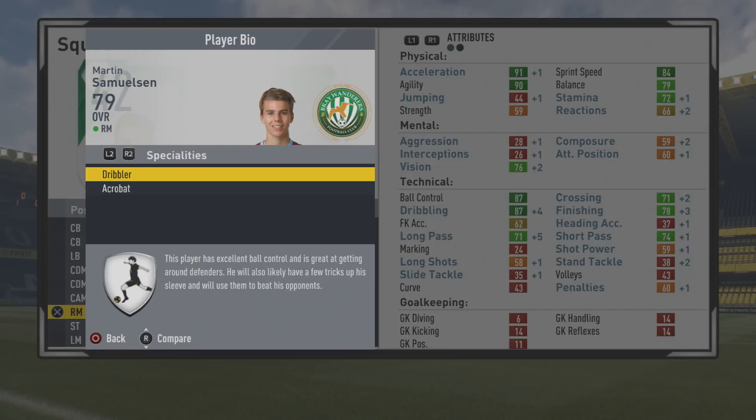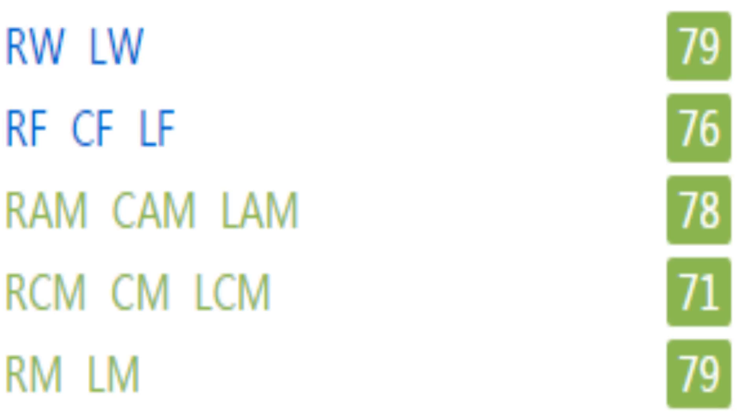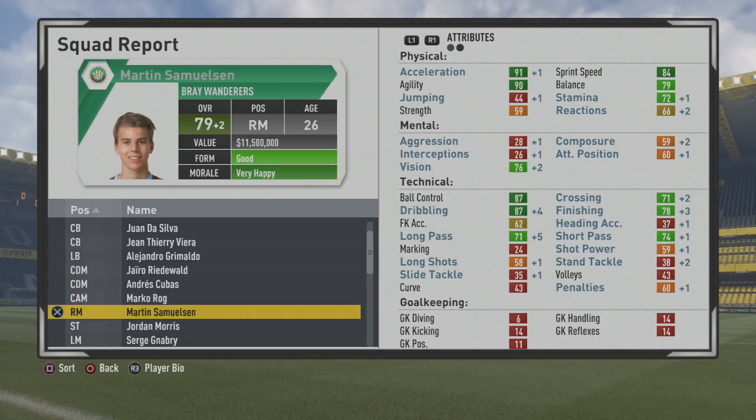He picked up the Dribbler and Acrobat specialties. He's 79 as a winger, 76 as a center forward, 78 as a CAM, and 79 as a right mid or left mid. He wouldn't be the best as a CAM, but he can occasionally make players miss when he plays there. He won't exactly be threading passes through, but he can be direct, dribble well, and occasionally score. Final stats: 84 sprint speed, 91 acceleration, 90 agility, 79 balance, 87 ball control, 87 dribbling, and decent finishing at 78, with passing in the 70s and 71 crossing. Just needs some work on that shot power. Sometimes he could feel clunky on occasion, but for the most part he felt very good on the ball — a pretty solid player.